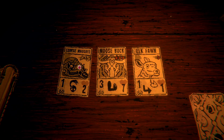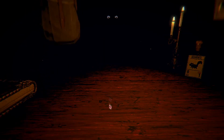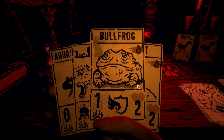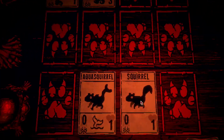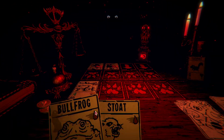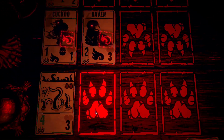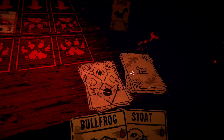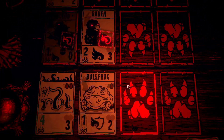Moose buck — well, how about another squirrel? Air-blocking birds are not a problem since none of our cards can fly. Little frog, I need you to stall for us please.